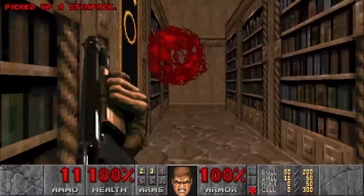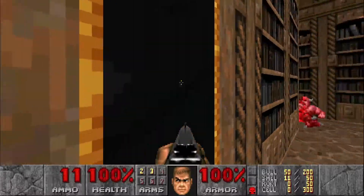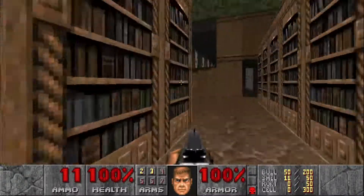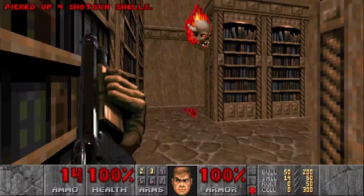Grab a stim pack right in here. We're also gonna go in here and hit this switch to open up the super shotgun, which we'll grab later. Got some more lost souls.